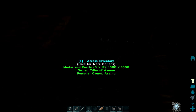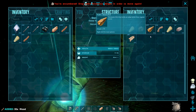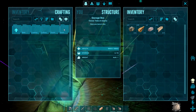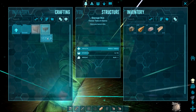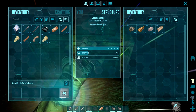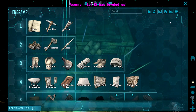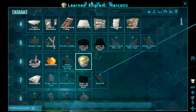That's something I wanted to get here fairly soon — a preserving bin. I can make two of those, which should help me out level-wise. And yes — level up! So now I can make narcotics.